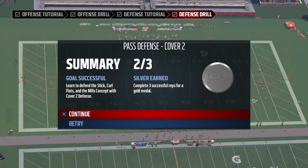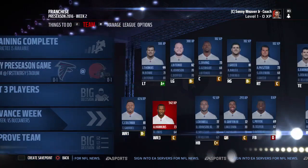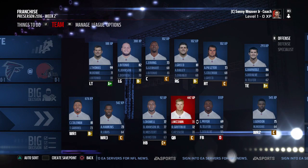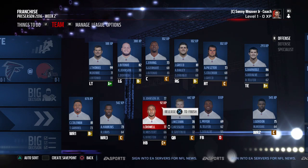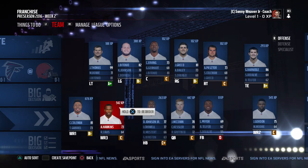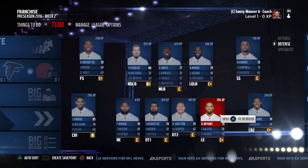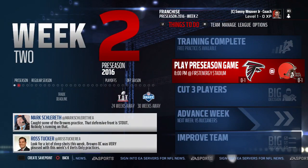After another successful defensive practice we get two silvers for the week. For week two we move McCown to starter and give Kessler the majority of snaps as backup. Duke Johnson starts at running back with Crowell getting time in the second half. We leave Corey Coleman as starter to avoid injury risk, and want Ogba to get some playing time too.